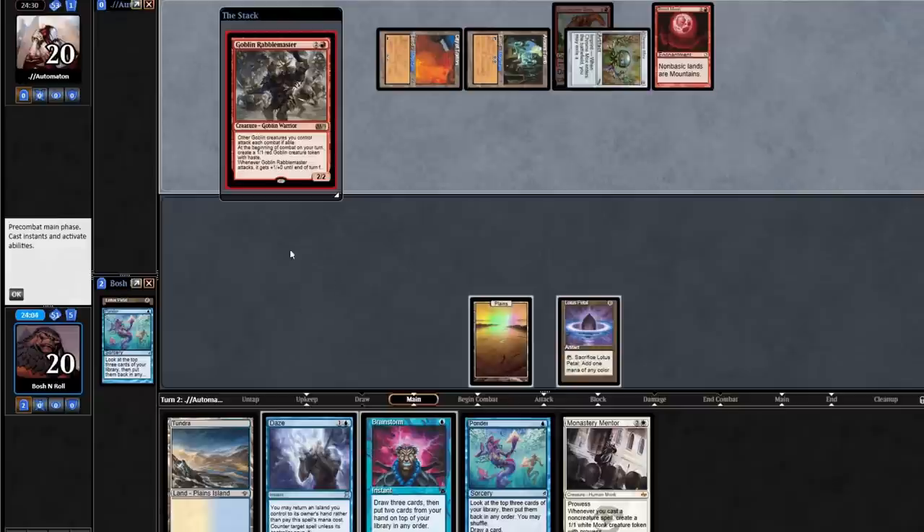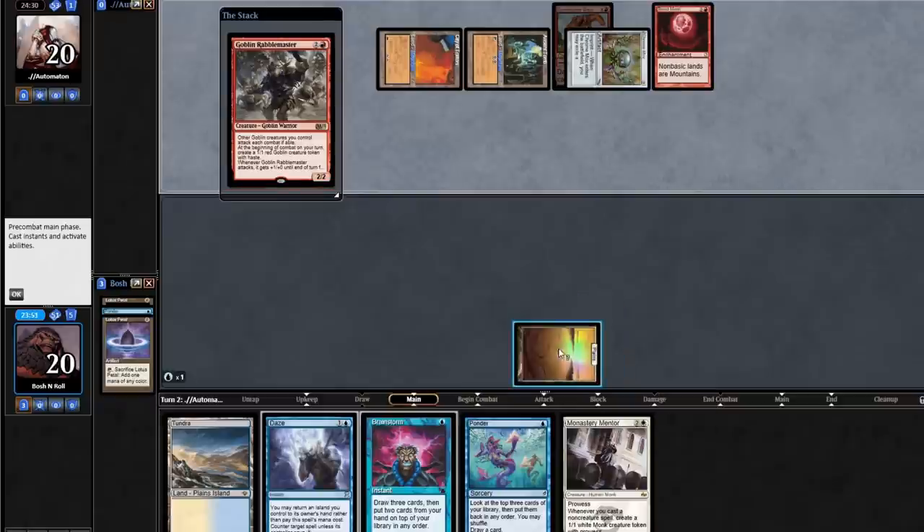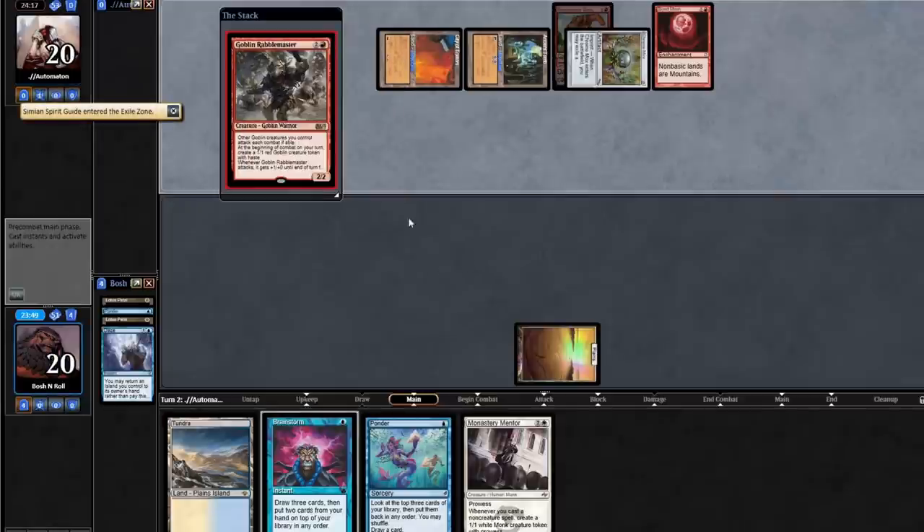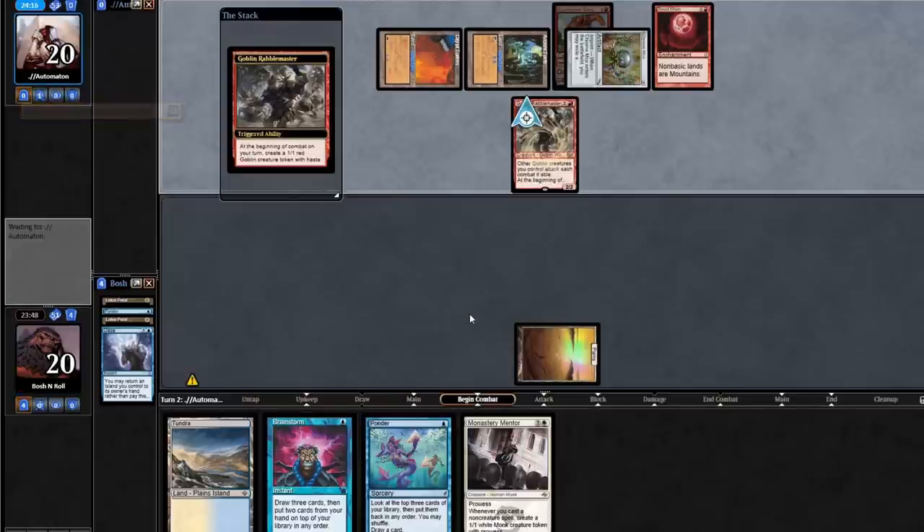Do I want to try to fight this with Monastery Mentor or do I want to hard-cast my Daze? This is kind of a difficult spot. I think I'm going to Daze. It hurts. And if they have Spirit Guide, we're just in the garbage. One card left in hand — it was the Spirit Guide. We are officially in the garbage.